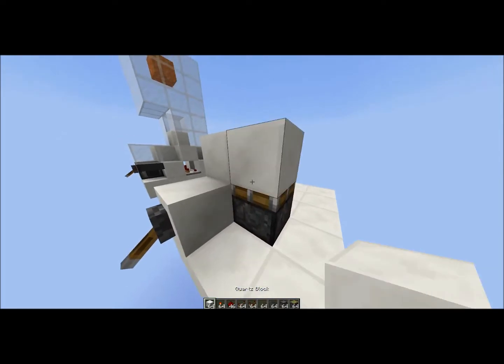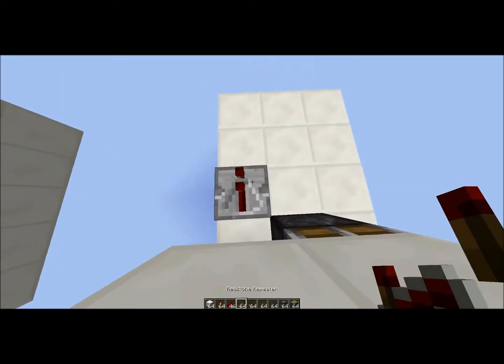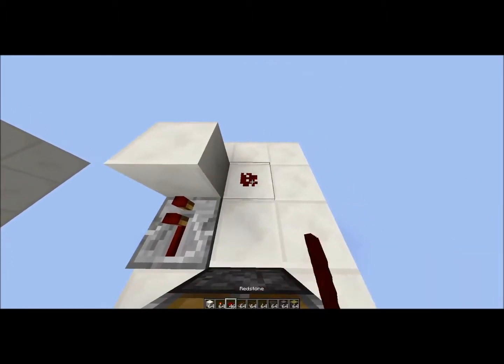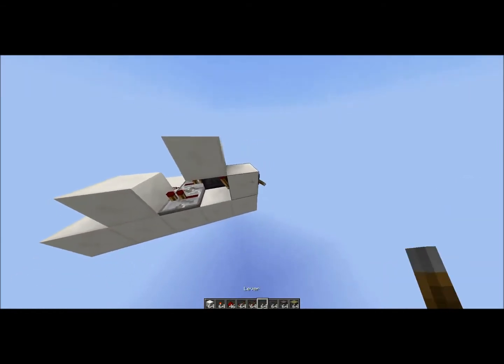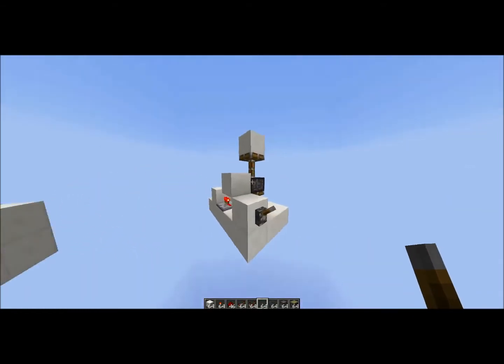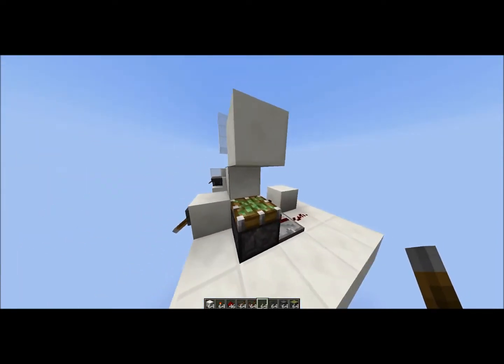From there you're gonna go: repeater, block, redstone, and another repeater. So now what you've got is a double piston extender. Of course it doesn't exactly retract yet because we've got to add that.